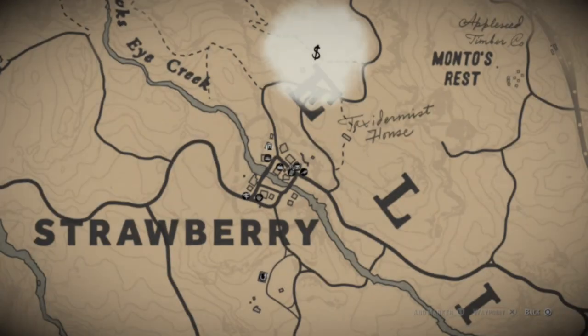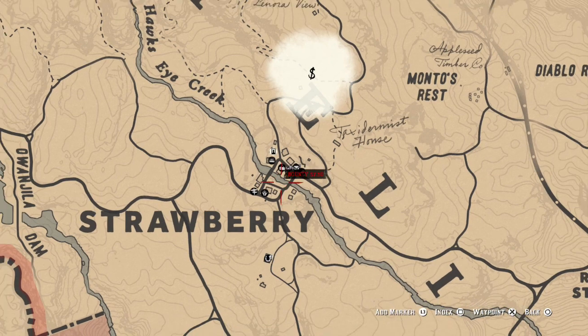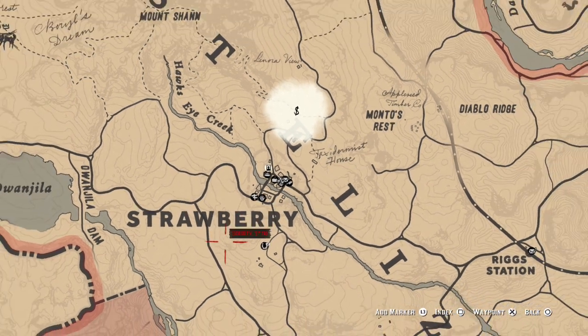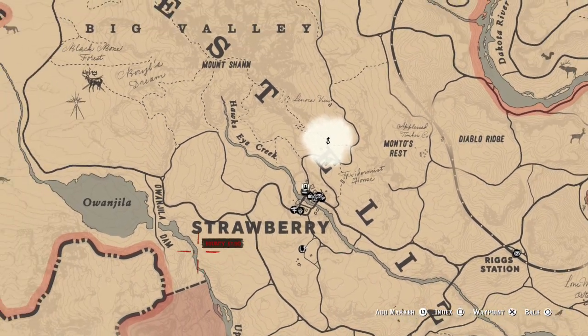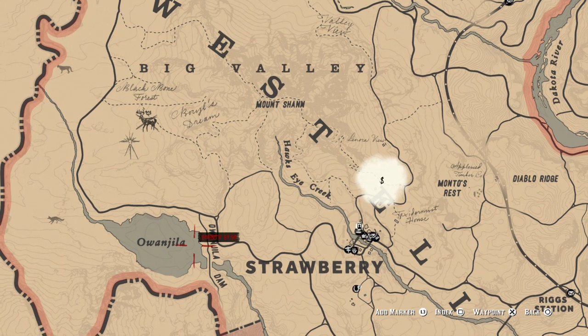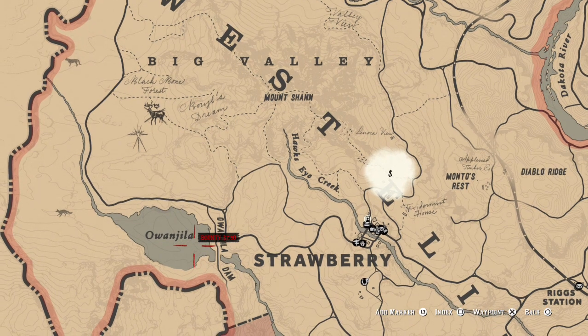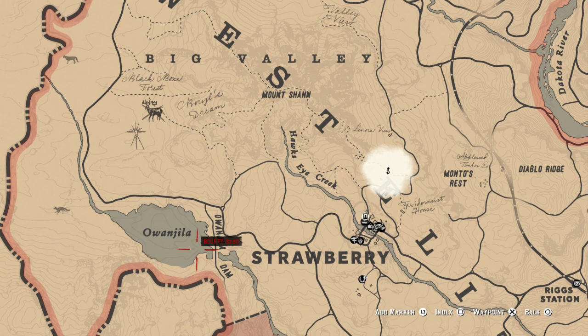What you're going to want to do is pull up your map here. I was actually in Strawberry, which is close to exactly where this fish is going to be located. This fish is actually going to be located in a lake called Awanjia. Right next to Strawberry, as you can see on the map, a little bit below the Big Valley. Pull up to this place right here and start fishing for this fish.